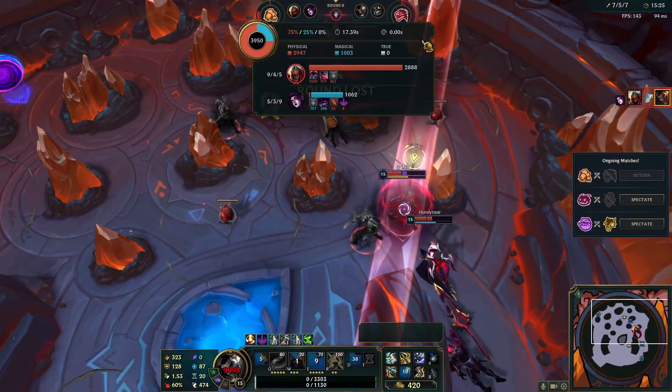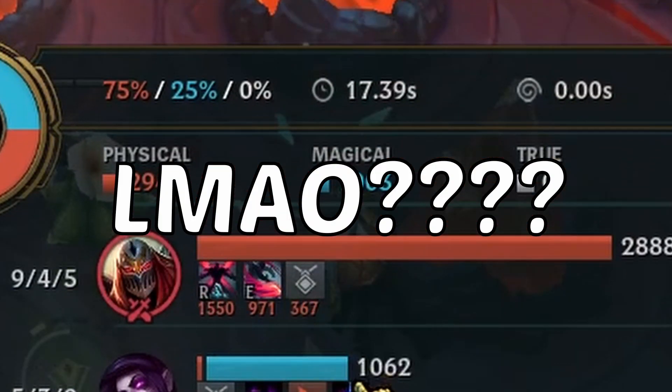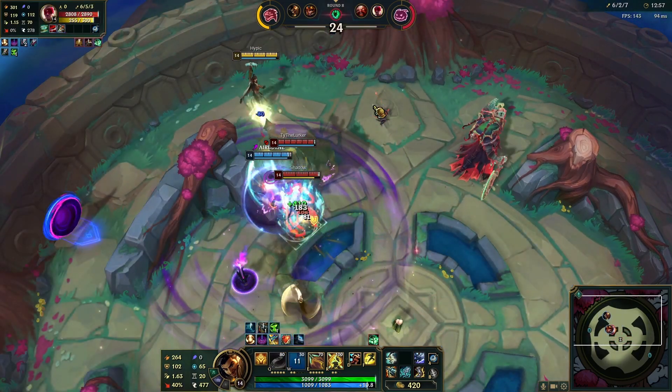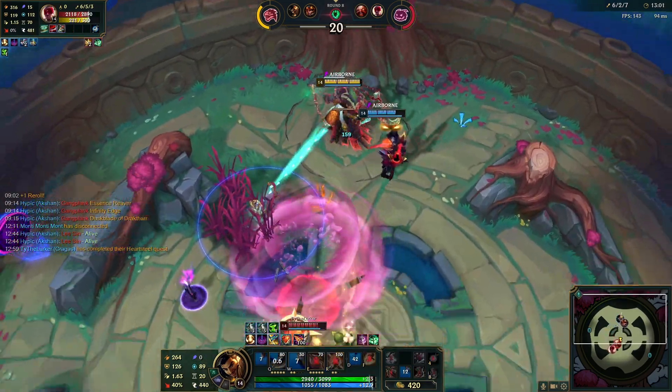I feel like there are quite a few problems that he has in Arena. I think the best way to go through all of them is to go through his kit. Starting off with his passive, it's the strongest thing about his kit in SR, and that's still the case in Arena. It does good damage, plus the shield is a nice bonus to have during the earlier rounds.